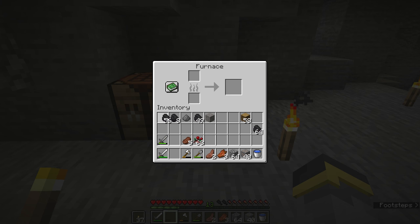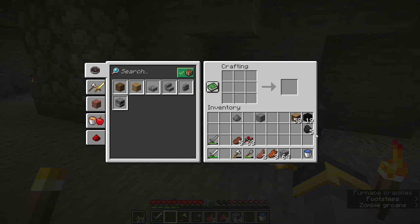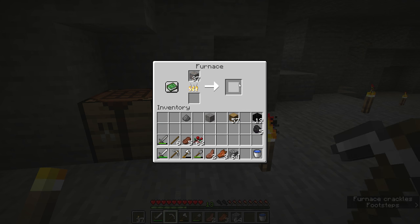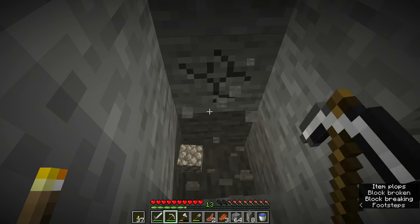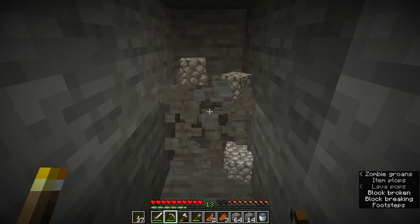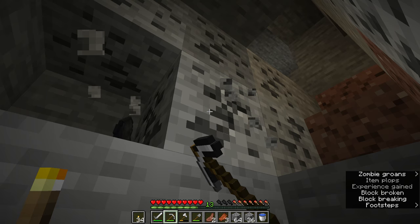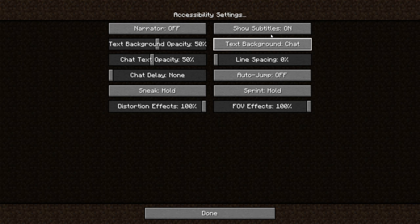Our pickaxe broke, which means it's time for a new iron pickaxe, which means it's time for a furnace. We'll put one coal in — we only need a little bit of iron. While we wait, we'll clean up our inventory by making blocks of coal. If you have at least three separate piles of something in your inventory, convert it into blocks. I don't really like playing with subtitles on, so I'll go back into accessibility settings and turn them off for now.